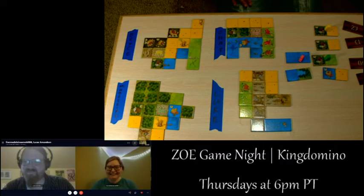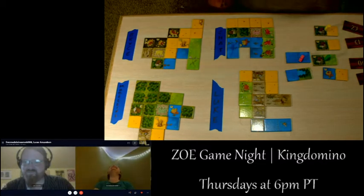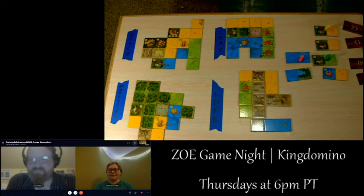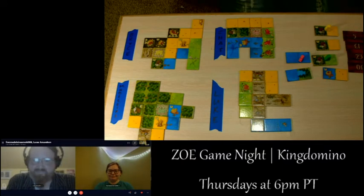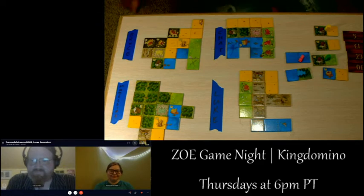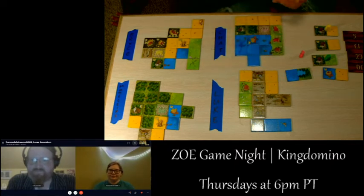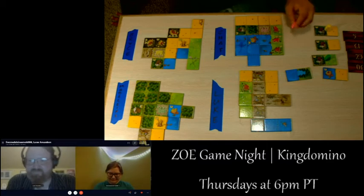Chat selects their tile. The dog has been placed in her timeout spot — dog jail — because she was barking at the neighbors. She's been overtired, but she needs to learn they live there and are allowed. Chat places the water tile in the gap at the bottom and votes: water one has a water and a crown, the forest one also has a crown.